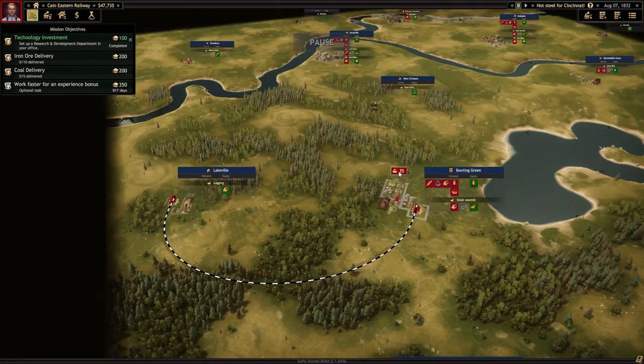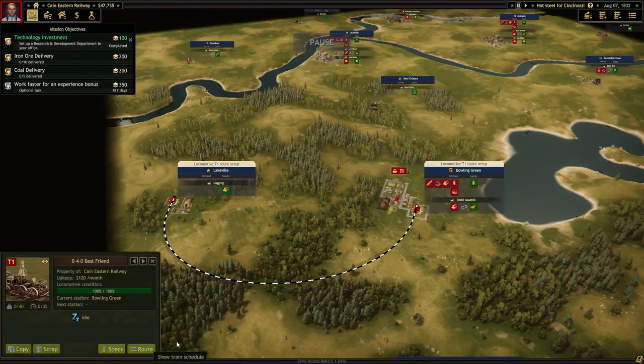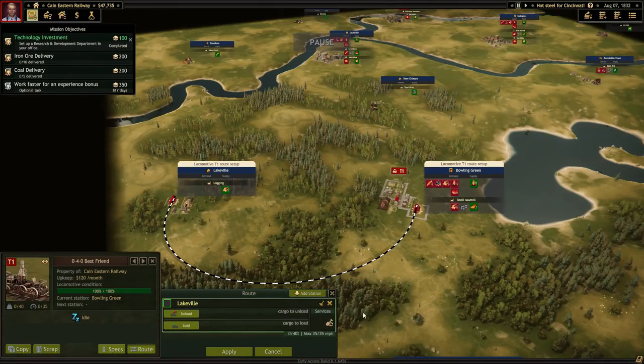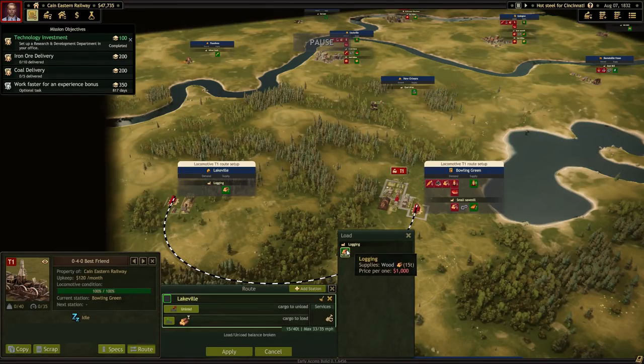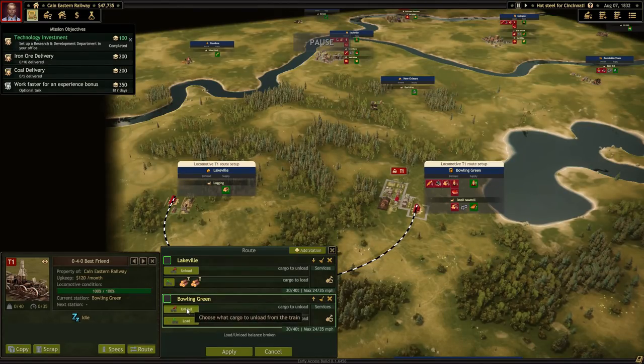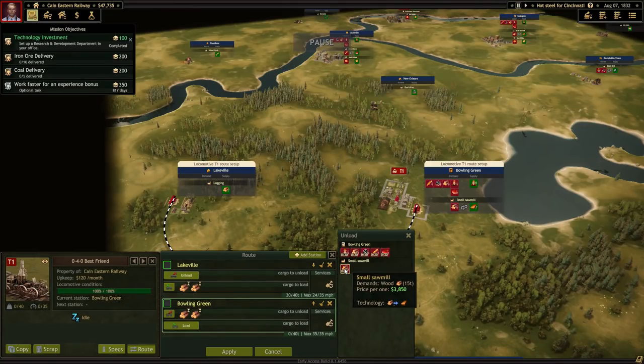I got the impression we already have a train - there's a T1 here, 'Best Friend,' we already have it. Let's set up a route. We're going to add a station - Lakeville as the first one. We're going to load it up with wood - that goes over the max, so I can only do two at once. Then we'll add that to go to Bowling Green, where we will unload wood at the sawmill. We have an option of unloading at city hall or the sawmill, but the sawmill pays a little bit more, so that's where we're sending it.